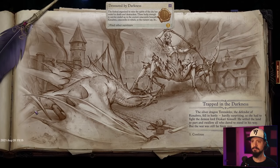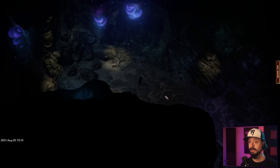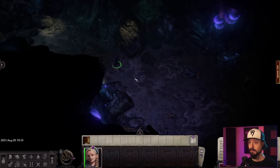The silver dragon Tarendelev, the defender of Kenabres, fell in battle — she had to fight the demon lord Deskari himself. I'm not punished for being a hero. It's possible we could become a dragon at some point. This game has something called mythic paths — there's angel, demon, gold dragon, and something about a walking swarm. Depending on our choice, it affects not only the story but also our character build.